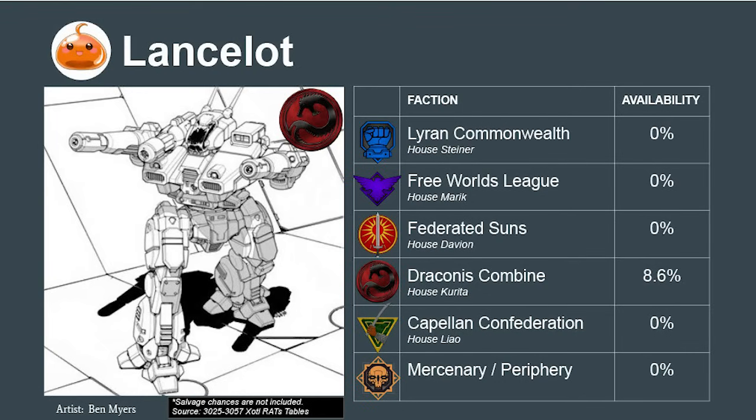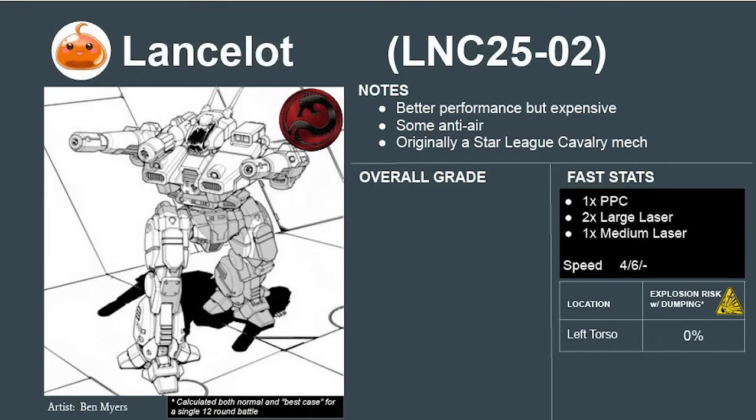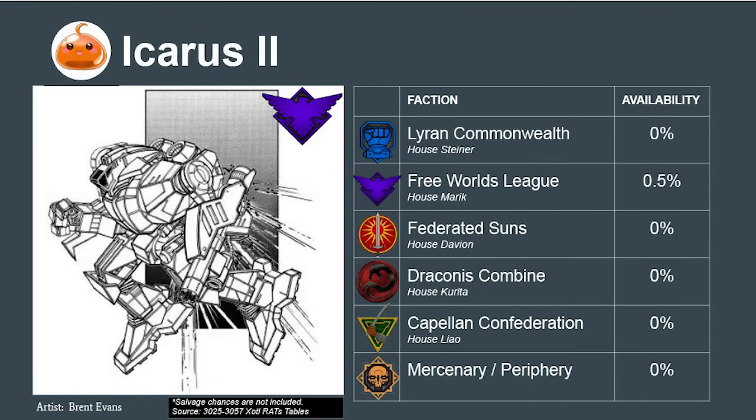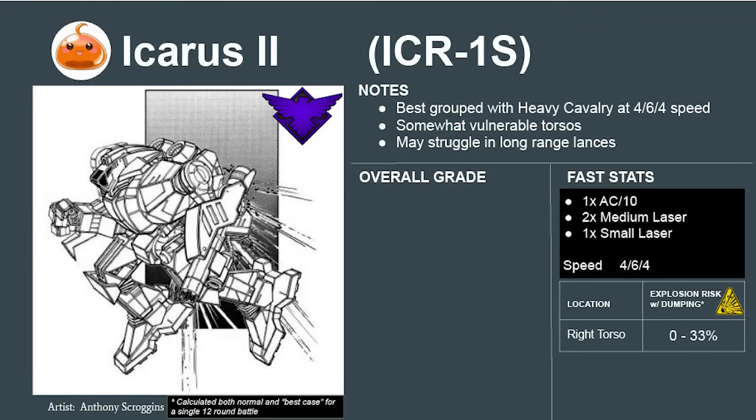Next is the Draconis Combine's Lancelot, pulled from the heavy mech tier list for comparison. It has superior all-around combat performance. Its bad reputation is undeserved, largely coming from pilots unwilling to adapt to the Secession Wars. The original Star League Lancelot was a deadly cavalry mech with commando speed and Black Knight L penetration. The downgraded Secession Wars-era version must instead be used as a slower bodyguard, but works in that capacity. It rates to a B+. Next is the Icarus II, produced by the Free Worlds League before its factory was destroyed. Its jump jets and superior short-range loadout suit aggressive heavy cavalry lances or zoning off light mechs, though lack of long-range weapons can be a challenge. It rates to a B.